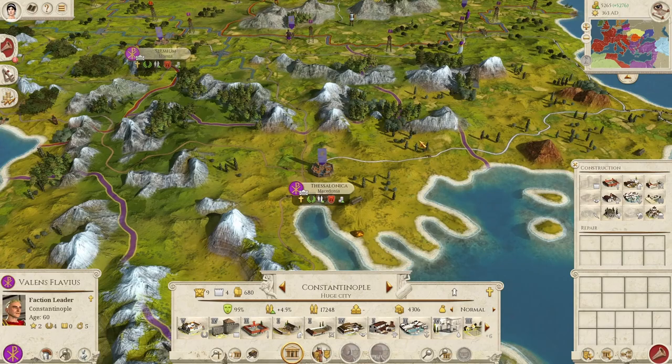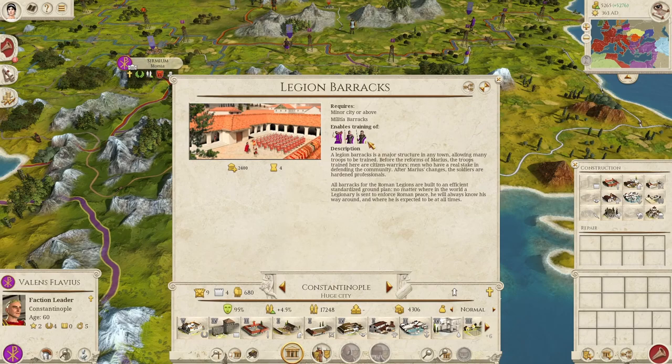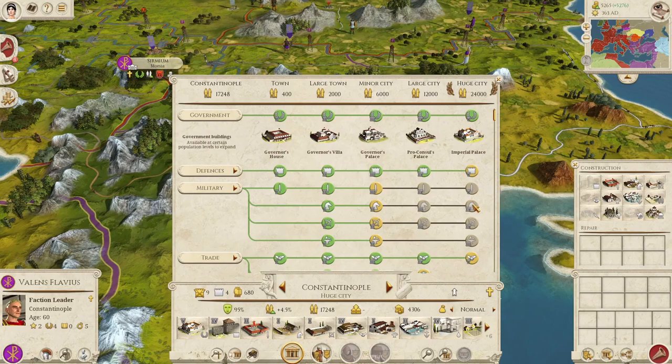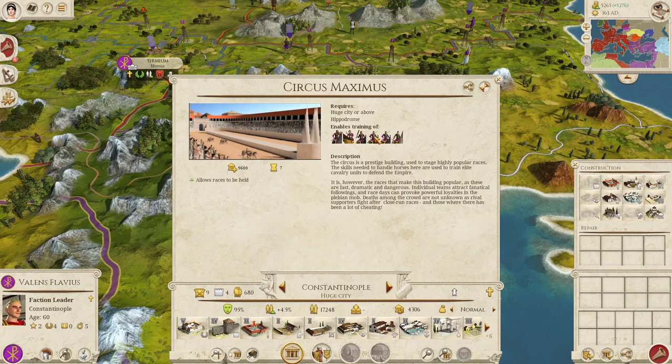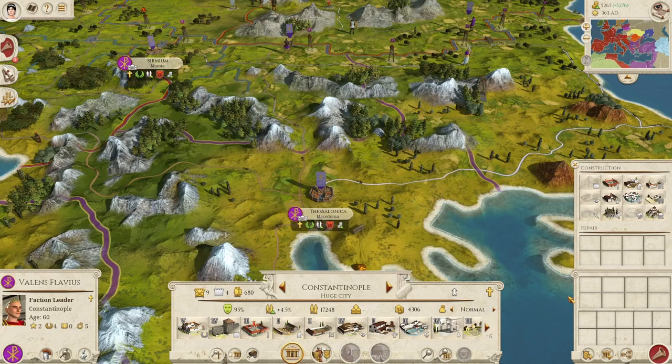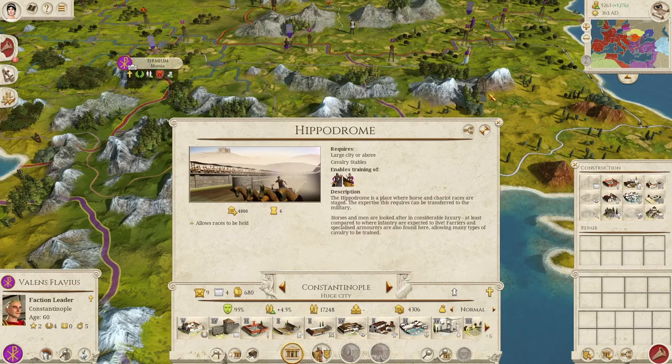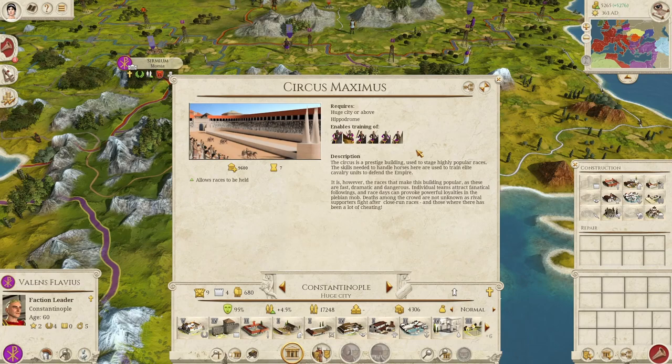In my experience, Eastern Archers are about the maximum you need from archery buildings, so upgrading to tier two is often enough. For infantry, I would like Plumbatarii and the Comitatenses First Cohort, so I would upgrade the infantry barracks quite far. Advanced stables give you Equites Clibanarii and Equites Cataphractii, which are like modern tanks in this era, and Hippotoxotai are really nice as well. The Circus Maximus gives you the full range of cavalry units, though keep in mind it's very expensive.